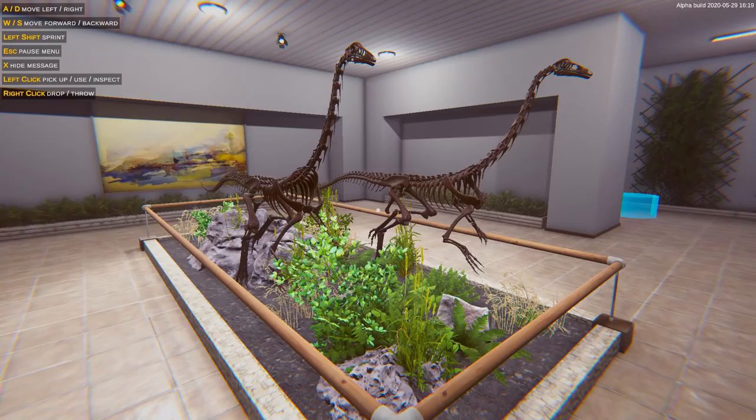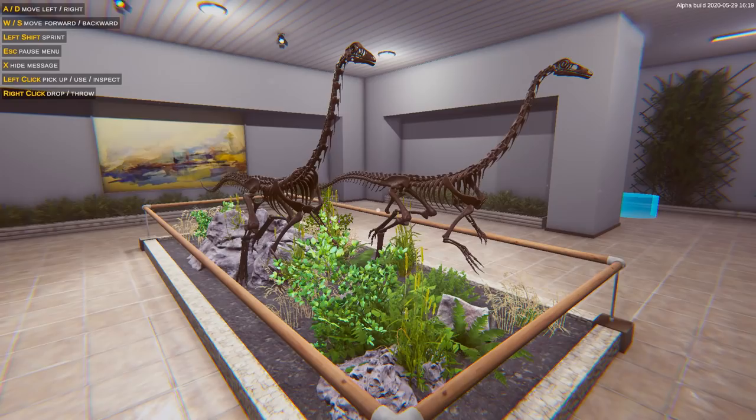Check out the Kickstarter in the description down below. Thank you again to the devs for sending me a copy of the game — I really enjoyed myself and it is basically what I wanted it to be. Big thumbs up. Thank you for joining me — please do hit the like button if you enjoyed this preview of Dinosaur Fossil Hunter. The demo version is out in July. If you do back them on Kickstarter, you get 24-hour early access to said demo. Thanks for joining me — cheers, as always. Bye-bye.